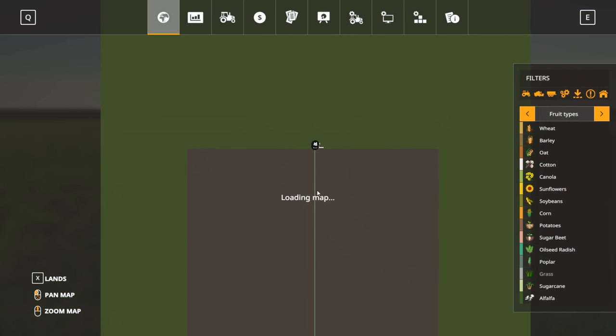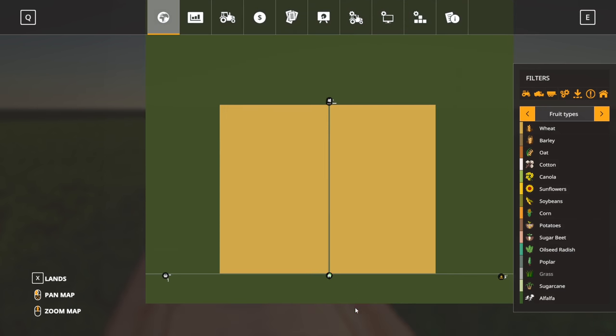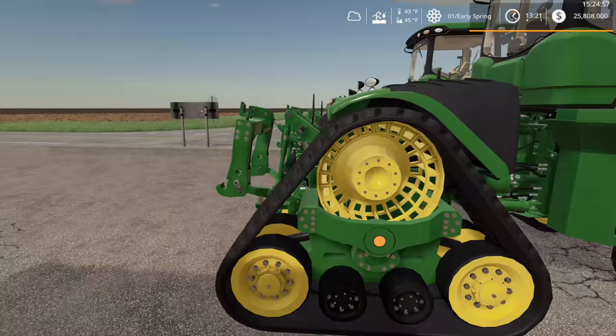For those of you who have not seen this map before, it's literally a 16x map that has literally almost nothing on it. It has a sell point, a shop, animals — that's it. Buy point, sell point, that's it. And this is considered a home here — I didn't know if you could sleep here or not, but you can. Just figured that out now.